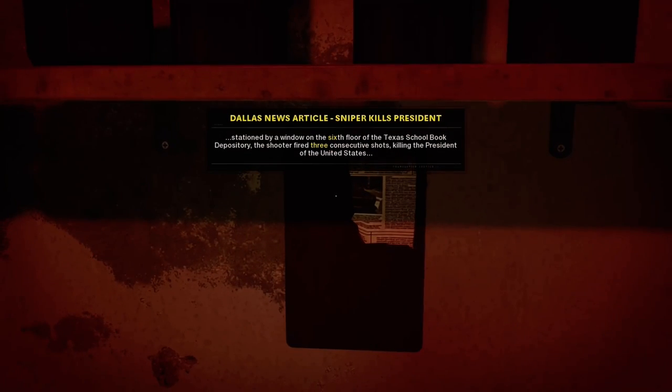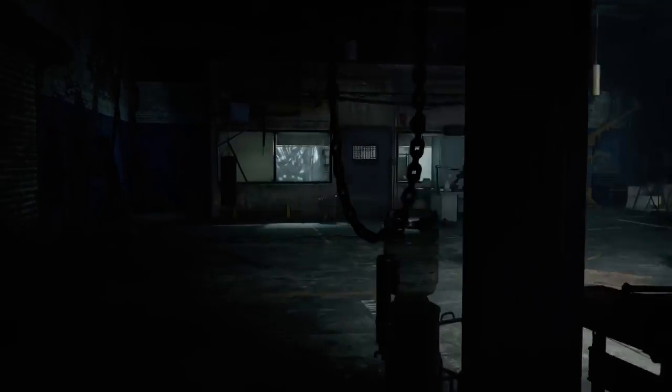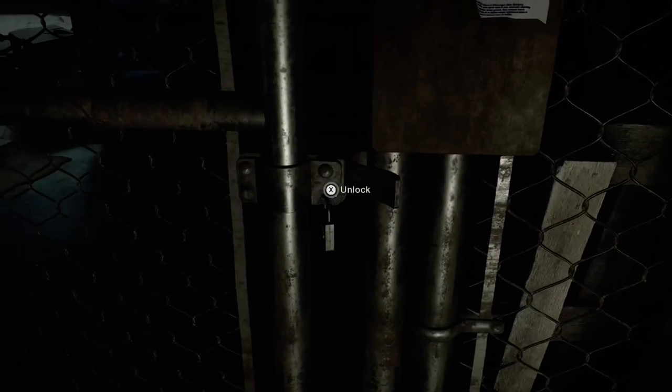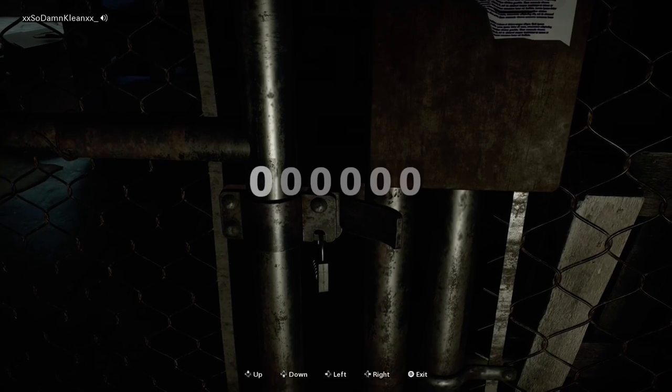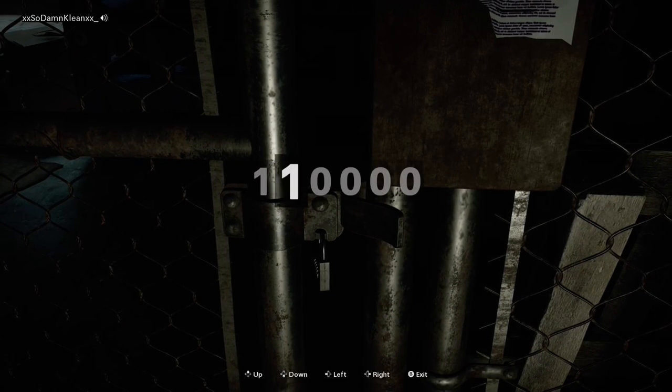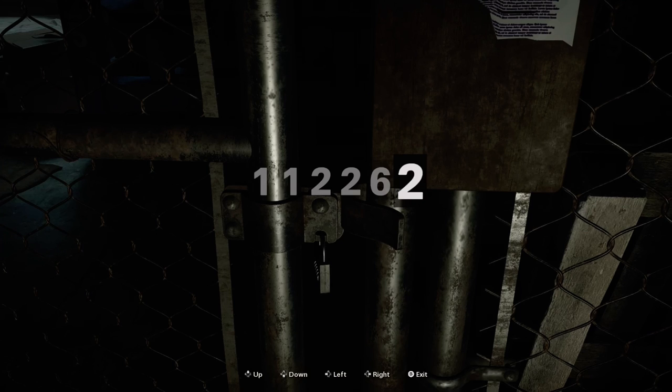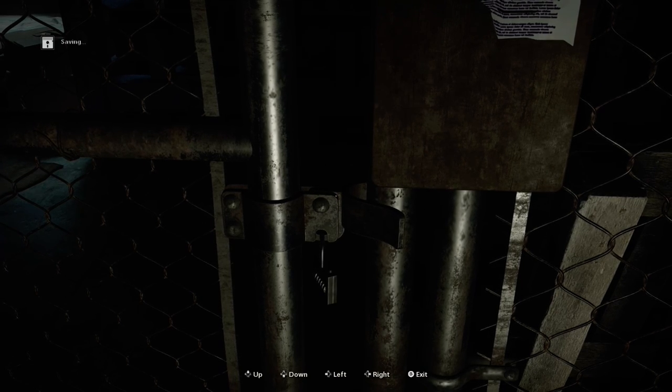Coincidentally there's a six highlighted and a three. So I was like, hmm — maybe it's one one, since the Dallas news article was number three. So I was missing the two middle numbers and couldn't find the other one. I basically just guessed, and I saw the block — it's one one two two six three.